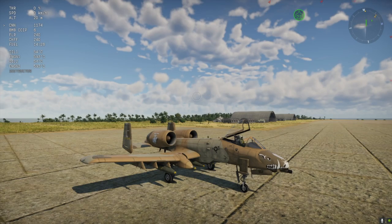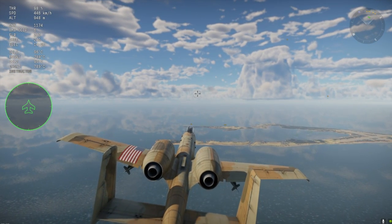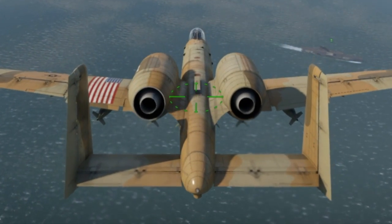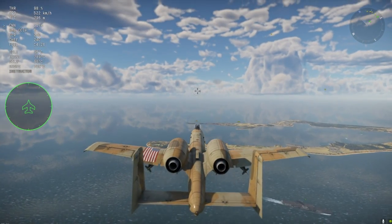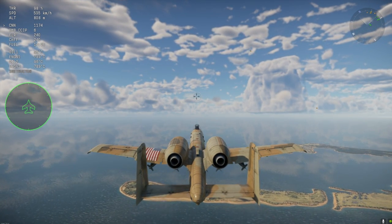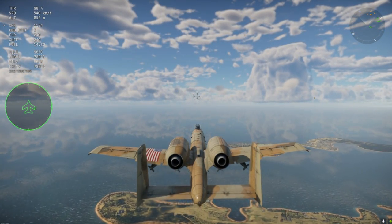Now we'll show you the ballistic computers when using the A-10A and bombs. You've been flying a bit and you know that in arcade mode you'll have crosshairs to drop bombs with, but in realistic mode you won't. If you're in realistic mode and you see these green crosshairs, that's because you have a ballistic computer on board, and it helps you aim and lets you know where that bomb is going to hit. We should have three for three here.